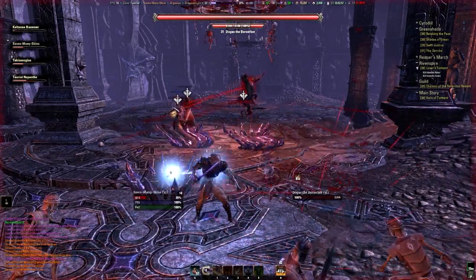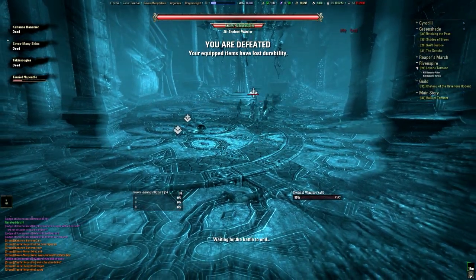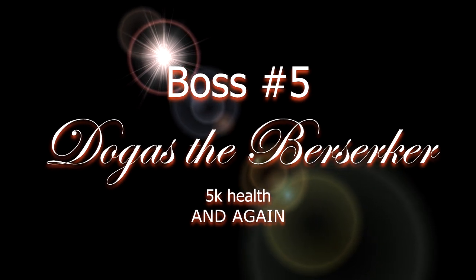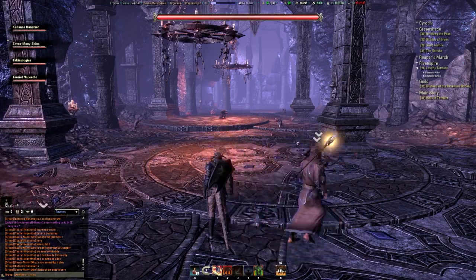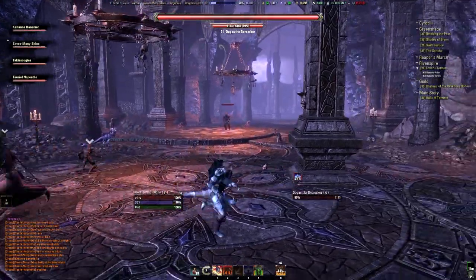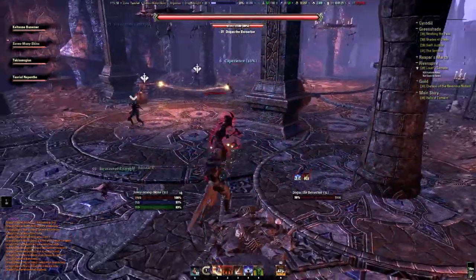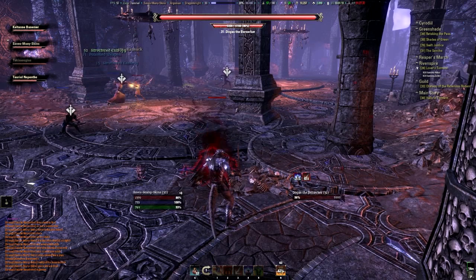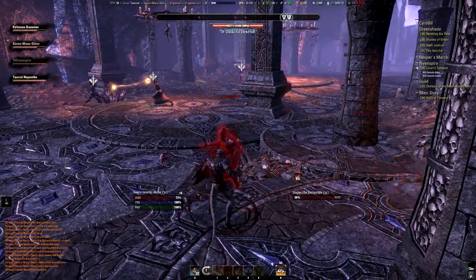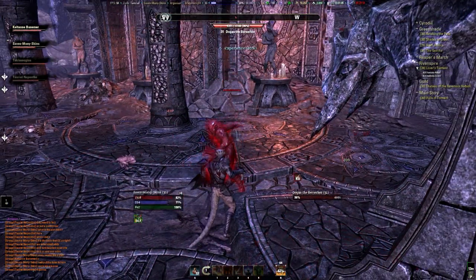So once again you can see: if the boss is in the middle of your group there's just no way you can defeat him. You really have to take this guy away from your party. What we're doing here is I use a ranged attack on the boss, he will come to me, while the party will take care of the adds. That way they will not get stunned all the time and can actually heal me and kill the adds. Once they've done that, everybody will focus on the boss.